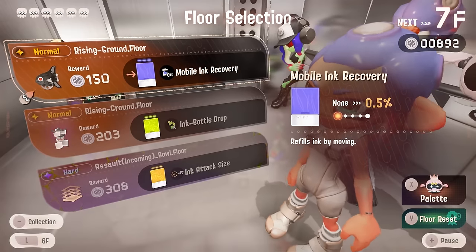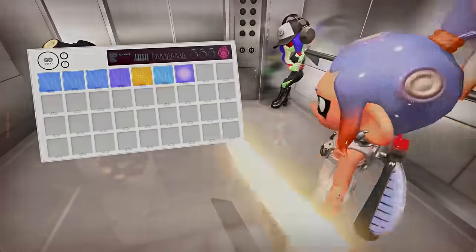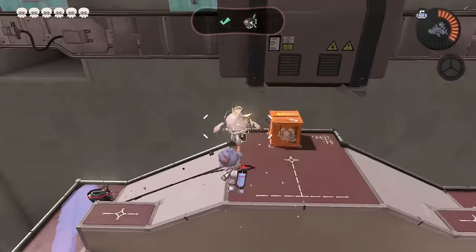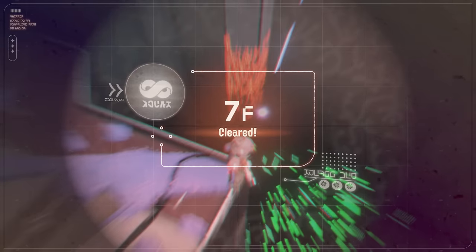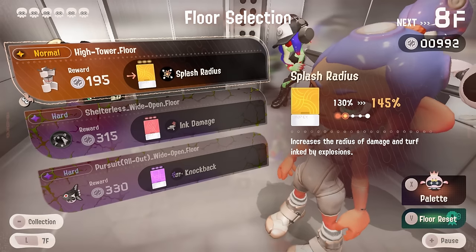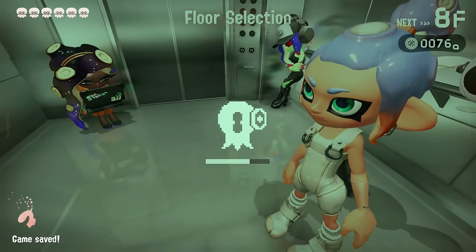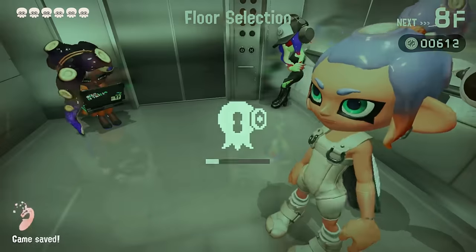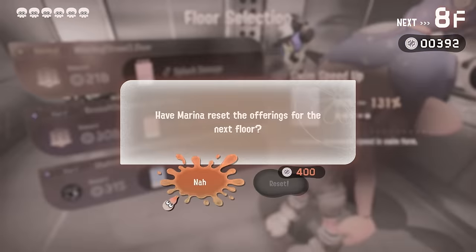We have mobile ink recovery — this is really good. The not-so-good part is that we have not gotten a single repeat of anything yet and we're almost at floor 10. There's more of that splash radius — too bad it's not useful for us. The real problem is we're having to re-roll so many times, and I think we're out of re-rolls at this point. Oh thank goodness, we're gonna get extra swim speed.